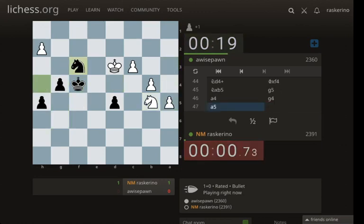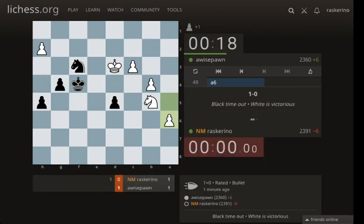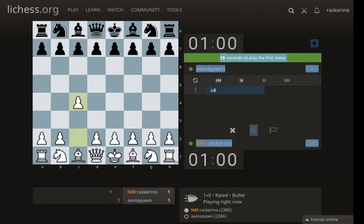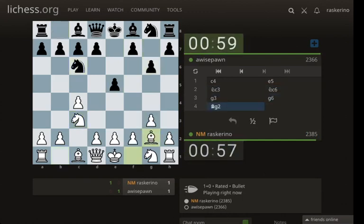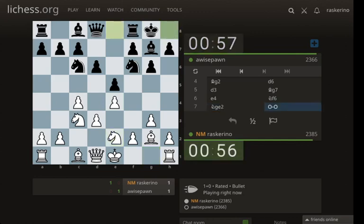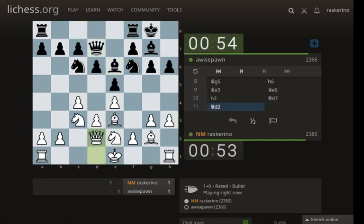Zero for one. We'll play one more — we're one and one against them. We'll go for another English opening. Gotta focus on the clock — a friend did say he likes my videos but he's always saying to pay attention to the clock. Now queen d2 comes with tempo, so I'm going to play h3 to stop knight g4.